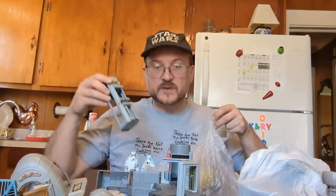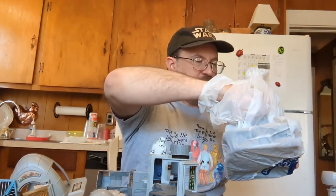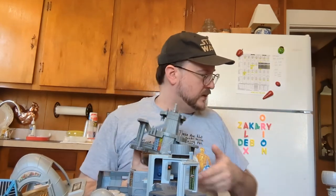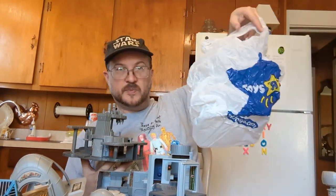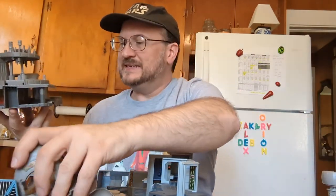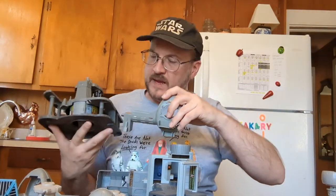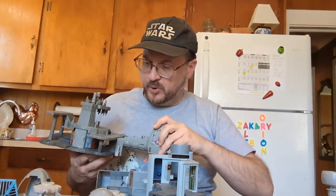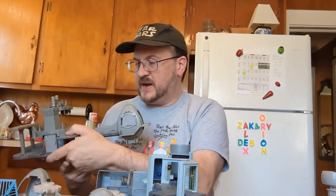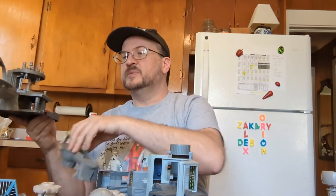This is the elevator to the Death Star — that should be the final component for it. This is the Bespin carbon freeze chamber, the centerpiece of that world — in another Toys R Us bag. What you'd do is attach the other playsets at different points, and what I liked was the idea of doing multiples in multiple directions to really take advantage of the modularity.